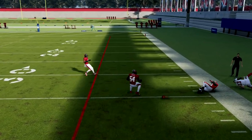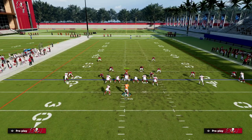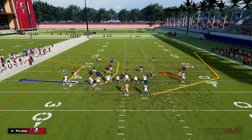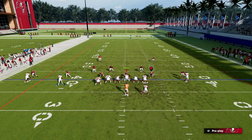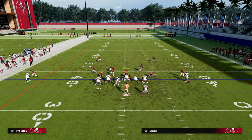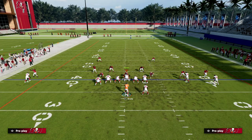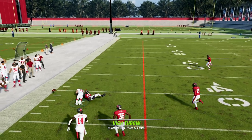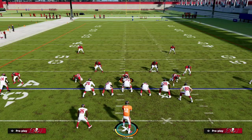The outside apprentice C route is one of the best man-beating routes in the game. Let me flip the play to give a better illustration. If the ball is on the right hash mark and you run this play flipped, it's a bit more consistent with lower route running. With really good route running, like what you'll have in Ultimate Team, that C route is going to win 99% of the time against man-to-man.